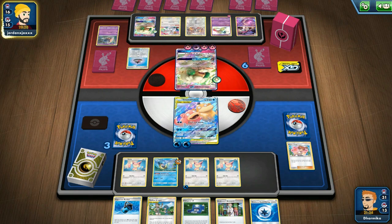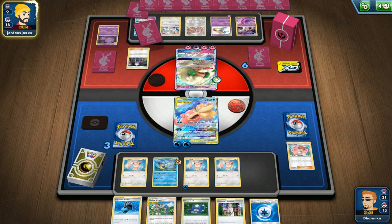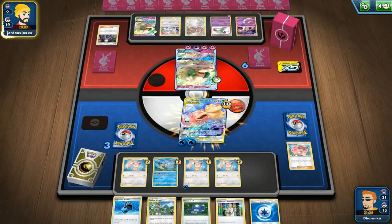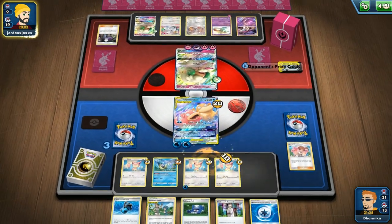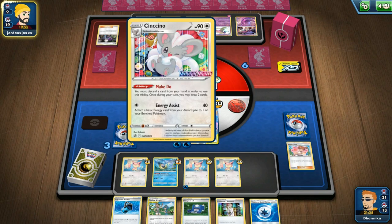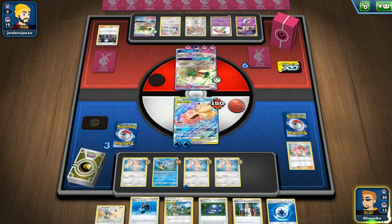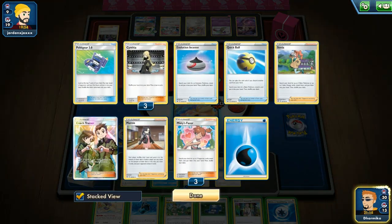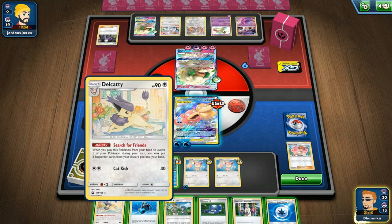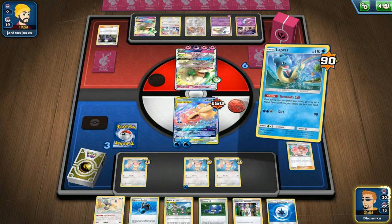They have their second Whimsicott out and a Psychic Energy. They have a Blowaway Bomb — that's a funny deck with Exeggutor, Blowaway Bomb, Whimsicott, and Psychic Recharge. It's kind of all over the place because it doesn't really match well. It's going to kill our Skiddy though. Cinchino is not bad — Cinchino really goes with any deck as long as you leave enough space. We can kind of kill it — we count 1, 2, 3, 4, 5, 6, 7, 8. We only need 5.